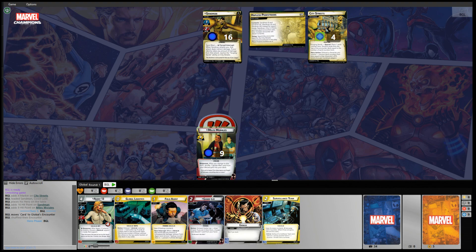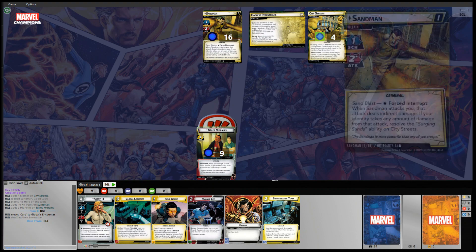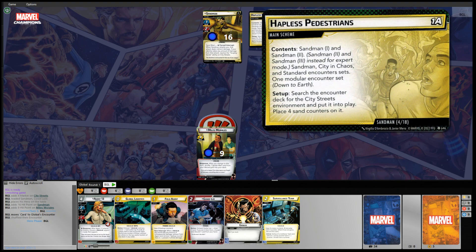I have loaded up the Sandman, and let's take a look at the Sandman's main scheme. He is Sandman 1 and 2 because we are going to be playing just the standard form today. It's Sunday, a good relaxed day — Sunday fun day. We also have the City in Chaos, which is a recommended modular set we've included. Our encounter deck has the standard encounter set and one modular encounter set, Down to Earth. Nice and simple.